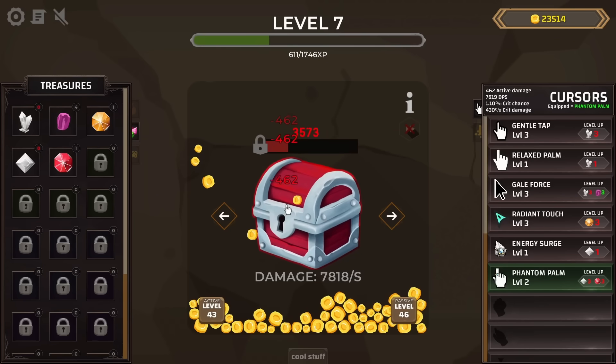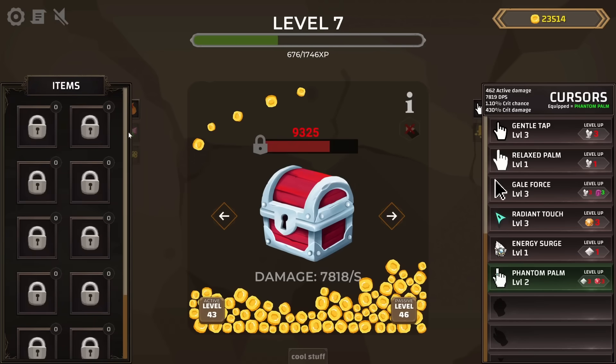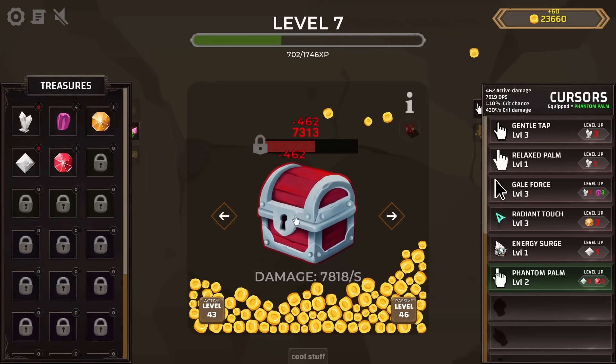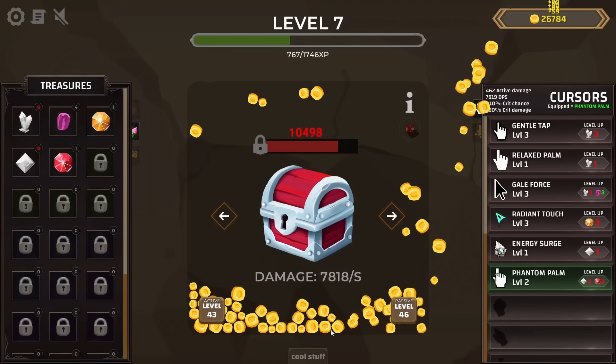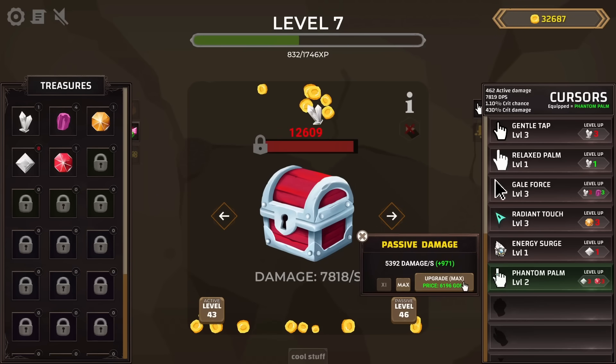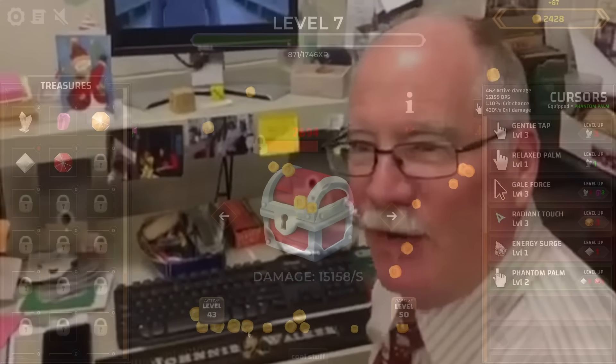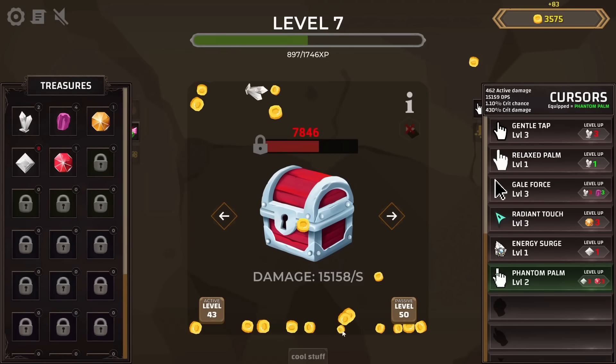If crits are happening that quickly, we should be seeing a treasure from them in no time. Can I sell these treasures? It seems like I should be able to, but right now I can't — I'll just keep collecting them, along with all this gold coinage to get a lot more passive damage.